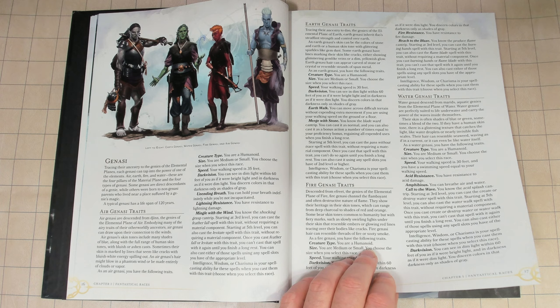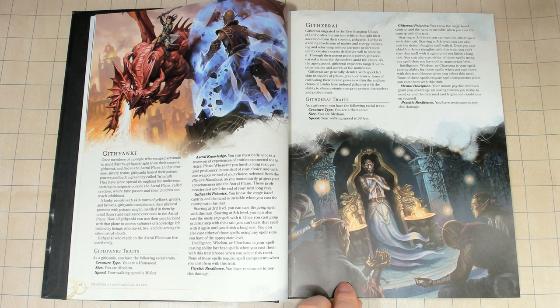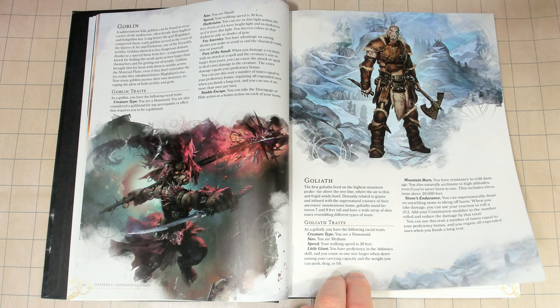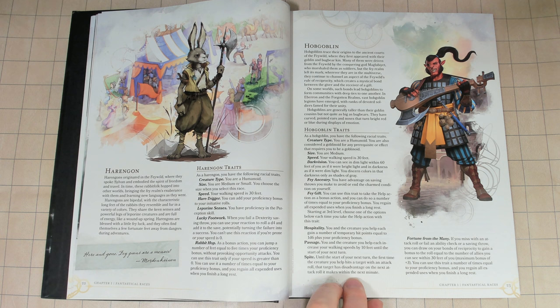The designers also used this book to showcase how they would present future stat block design for the Monster Manual in 2024. This look at the future design by Wizards of the Coast is rather concerning for me because Jeremy Crawford has stated this is the new monster stat block design method, but the monsters are actually very weak and quite boring.